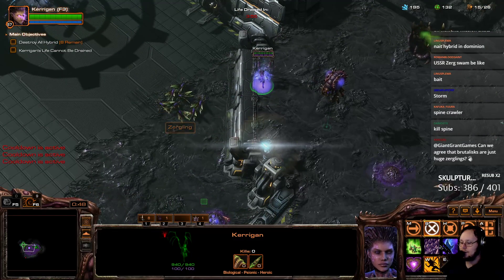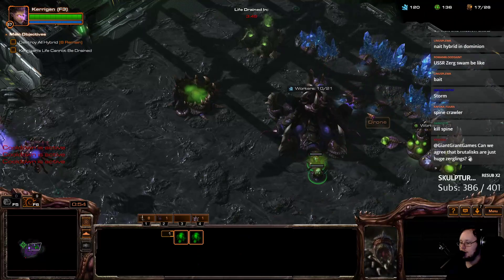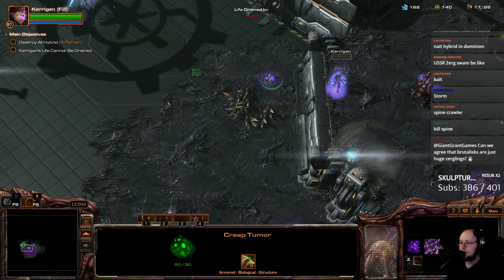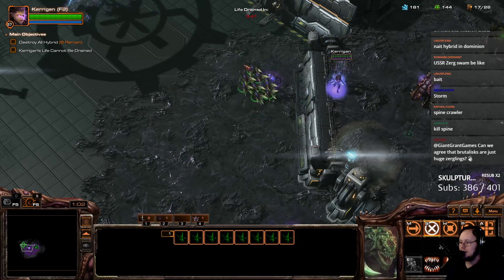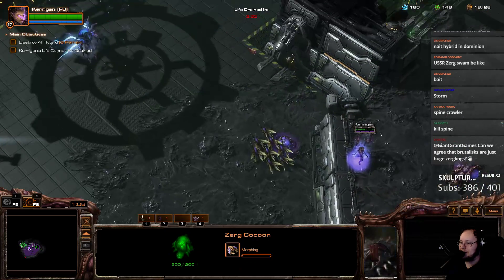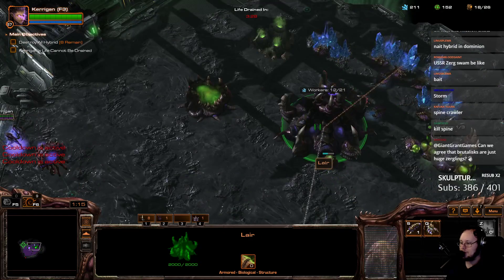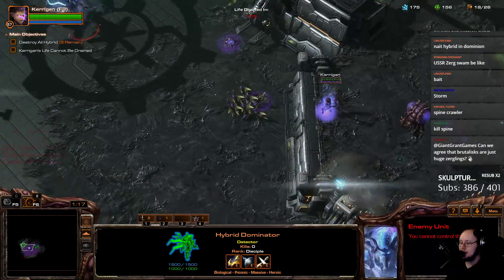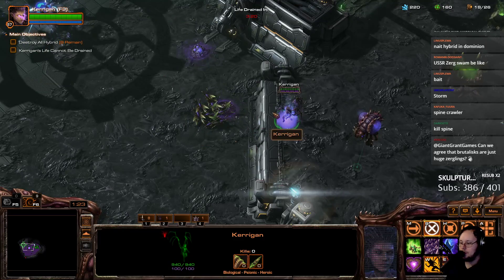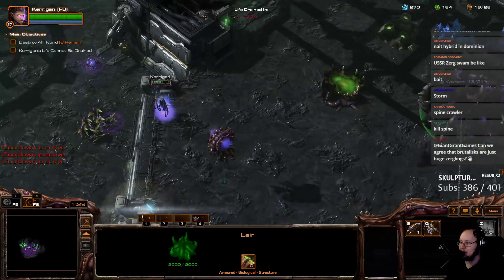I'll kill the spine in a sec. Let's just get that creep under. I have a feeling that I'm just going to crush this. It's going to be really, really easy. Do hybrids detect? They do. Unfortunately, Brutalists are not just huge Zerglings. Zerglings are way better.